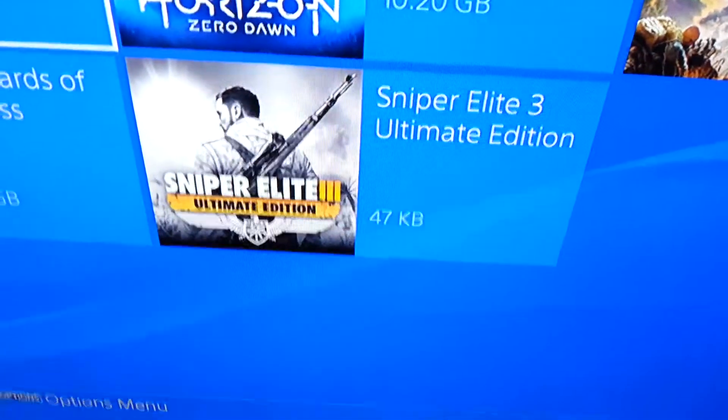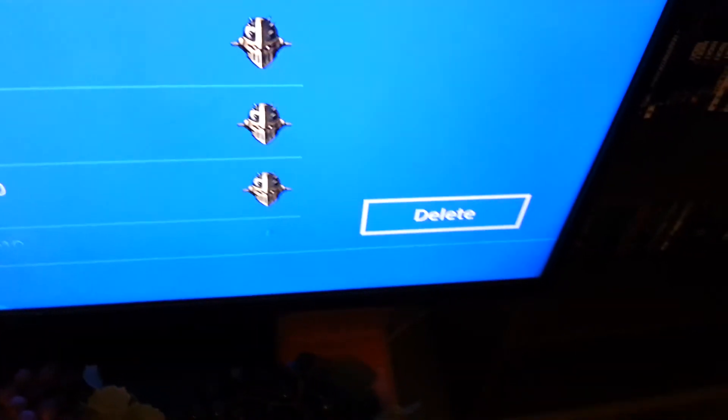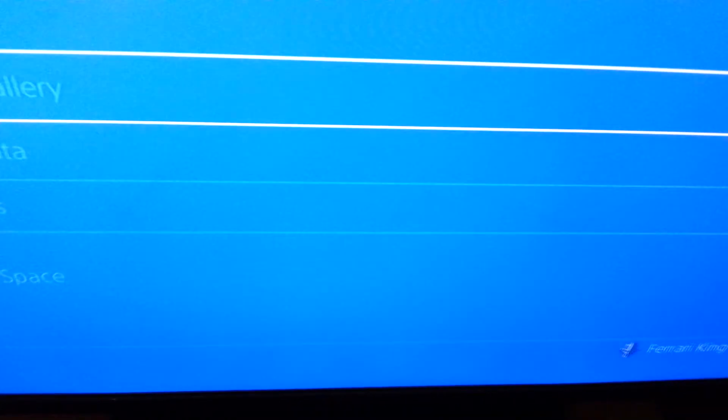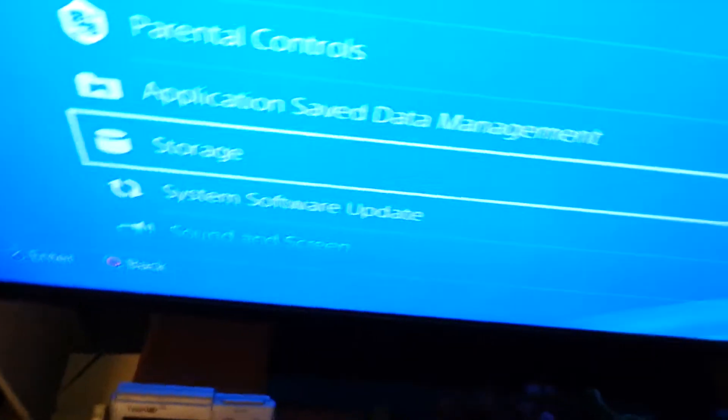Here are all these games — these are trophies and stuff like that, and it won't actually remove your trophies. Click X, highlight, then click the Options button and go all the way up to Delete. You can Select All if you want — you don't have to delete all your uploads; you can save them on a USB drive. Then go down to Delete, confirm OK. Make sure everything is uploaded before you do this — if it's not uploaded, you pretty much just screwed the pooch.